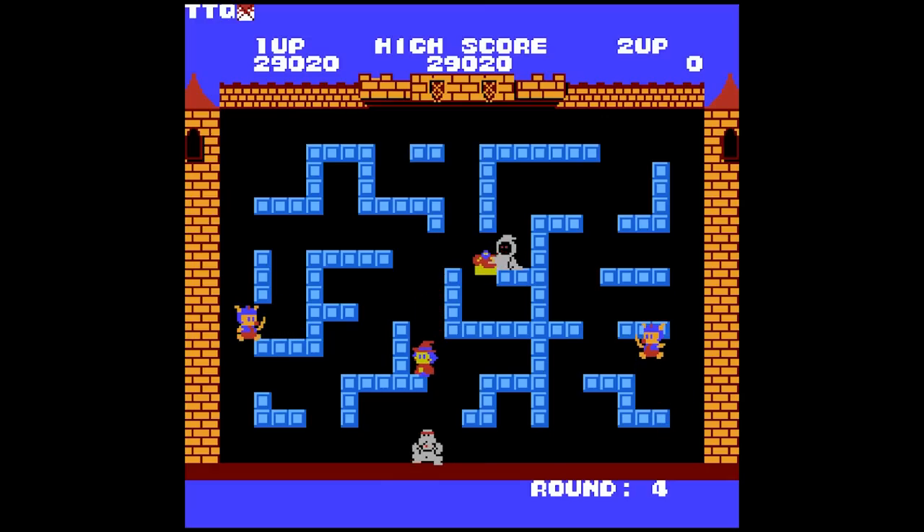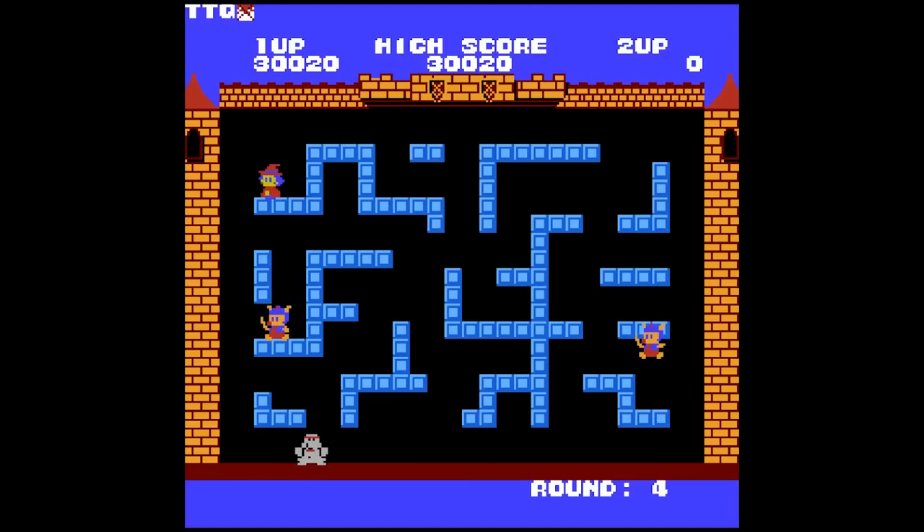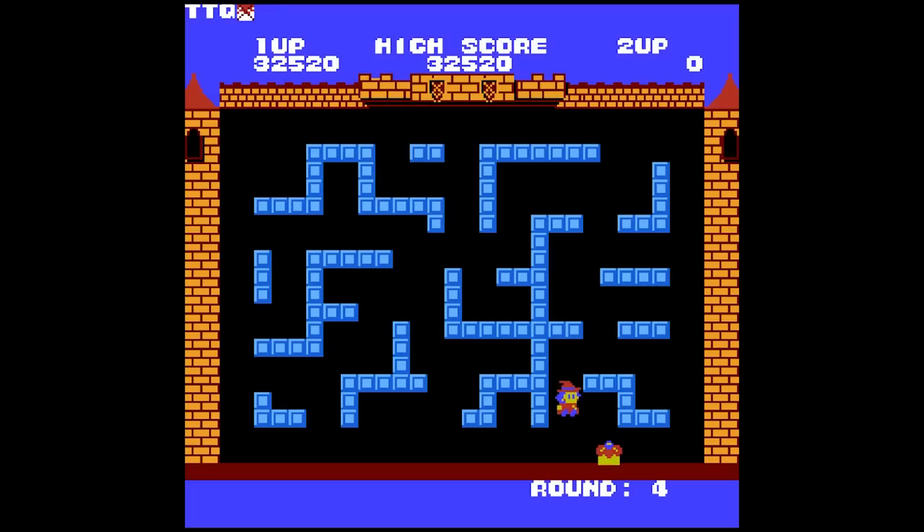Luckily, a team member named Fiskbit stepped in and solved the issue with the INL retro dumper. Apparently it had random bit flips from dumping too fast — I've never seen this happen before, but with an odd cart it can occasionally be a thing. He modified the script for dumping from an NROM board and told it to dump very slowly, to take its time, and this solved the issue. It gave us a clean, workable dump that didn't have to be combined in any way.